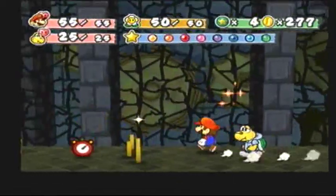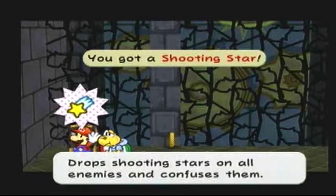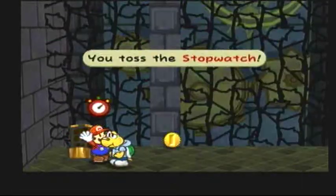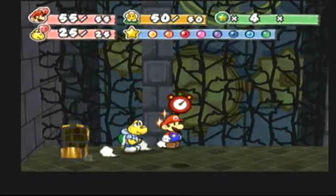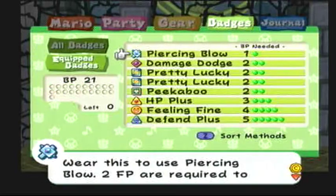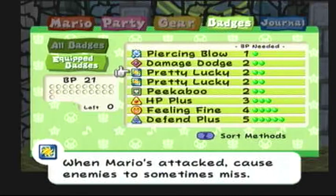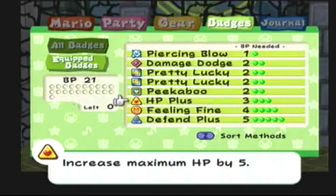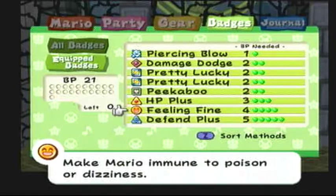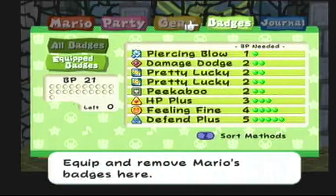There's something in this badge area. Here are the badges I have equipped: Piercing Blow, Damage Dodge, two Pretty Luckies — hopefully the power will stack — Peekaboo, HP+, Feeling Fine, which will make me immune to poison and dizziness, and Defend+, which will increase my defense by one.